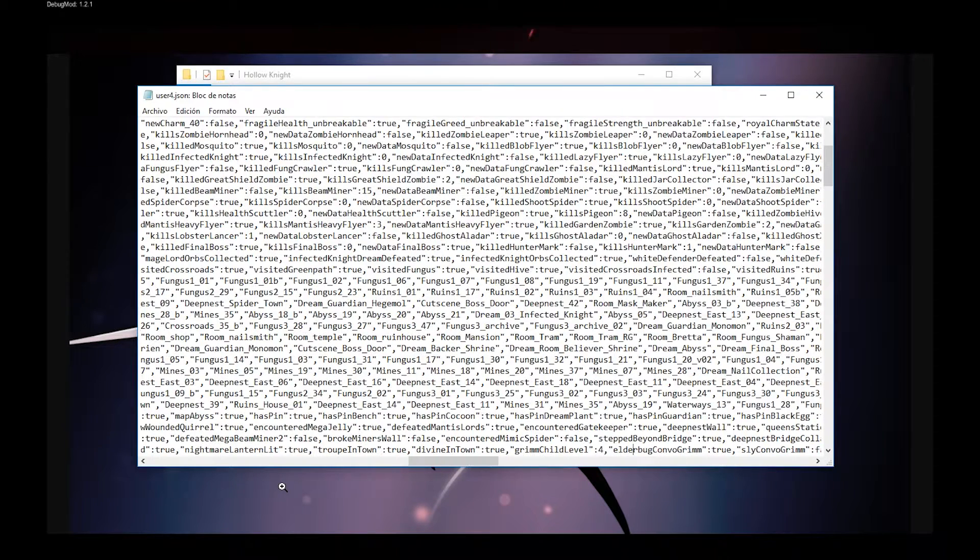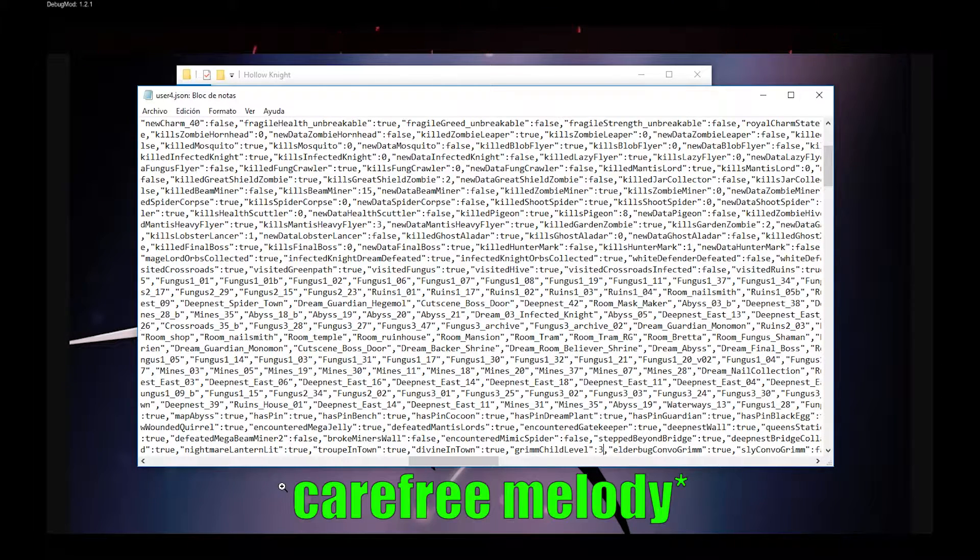Divining Town: set to 2. Crimshade Level: you must change this to 3. If you set it to 5, your Grim Child charm will be converted into a Carefree Melody charm.